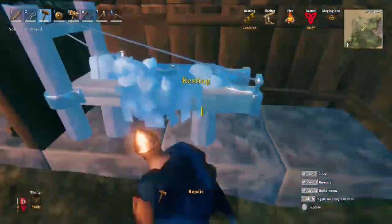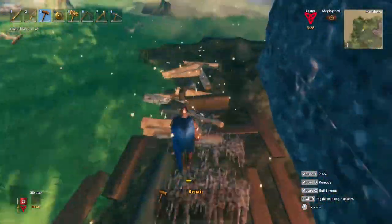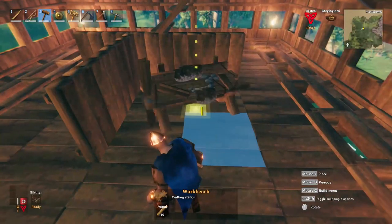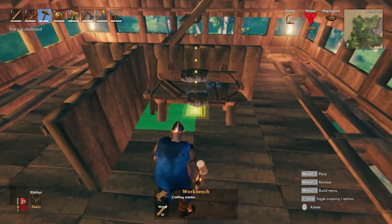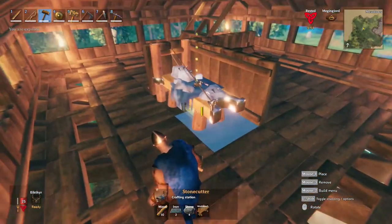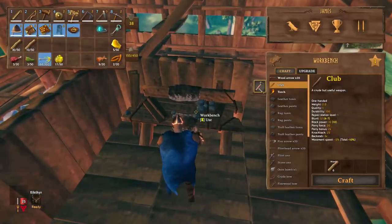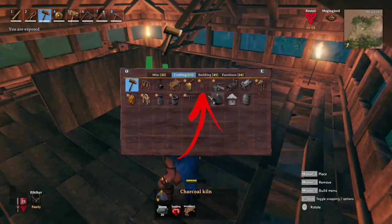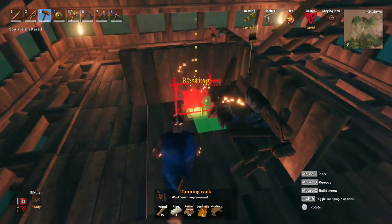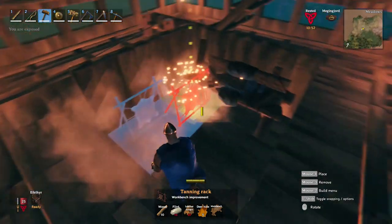Done this, get out and destroy the stone cutter, the workbench and all the structure you built to protect them. Then move the two stations inside. On the smaller part place the stone cutter so you can expand your building later on. On the other side place the workbench and at least the small rack to increase its level to two, which is required to repair the biggest part of your equipment and tools.